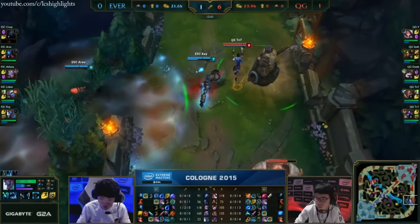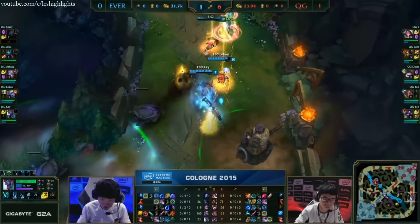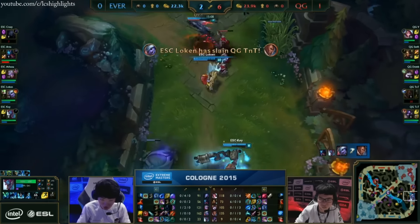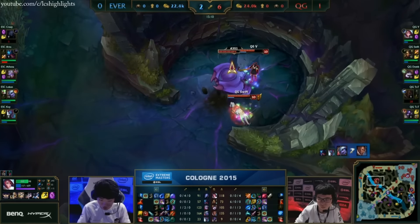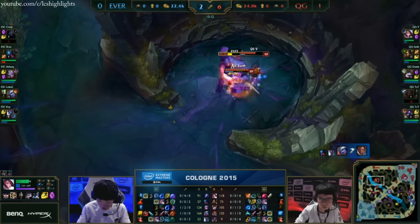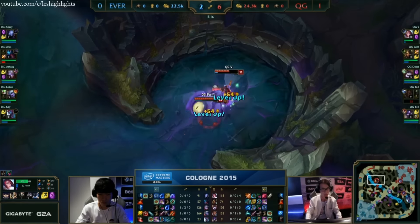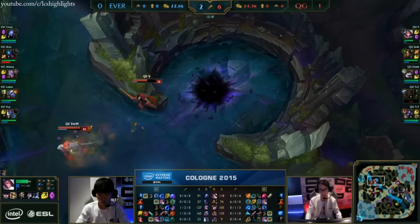Finally, they're creating some pressure around, but looking for a pick on TNT. TNT is exhausted. There's a flash being burned, but it's going to be the unburrow just under him — he will be caught here. Easy as you like, and ESC finally starting to get their head above water, but the tide is rising. Baron is now going to be taken away. QG will work this one down oh so quickly. Only 15 minutes in, so it's just the Rift Herald now.